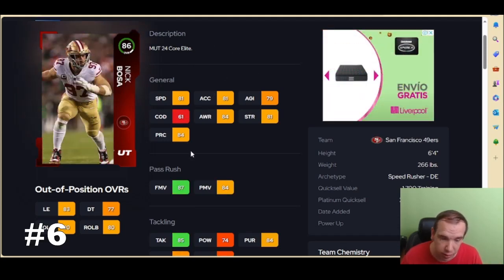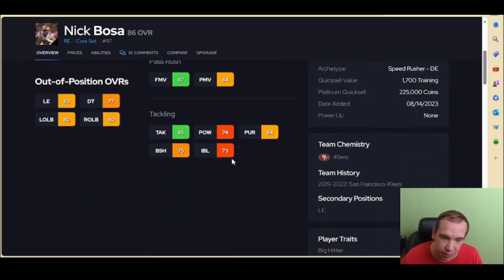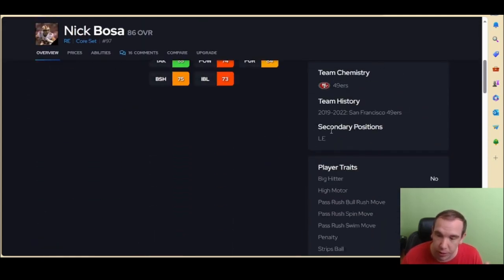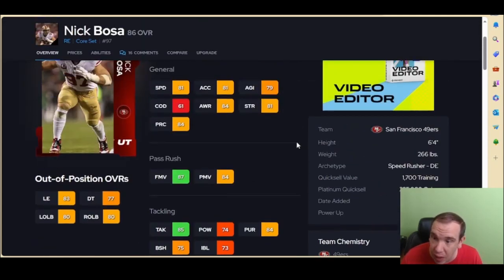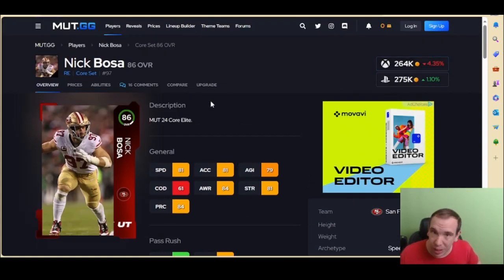Nick Bosa has pretty good speed for an edge rusher, and he has both power and finesse. You're going to lean on his finesse being over 85 — that's the threshold. His traits are perfect and you can move him to left end if you'd like. He has at least 80 strength and is over 250 pounds, so Nick Bosa is going to be a good option. Just remember he doesn't have any crazy abilities to really help him.